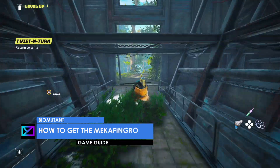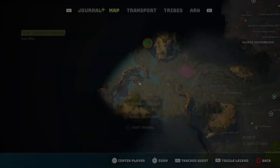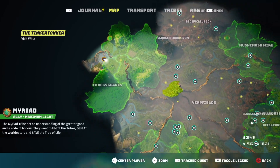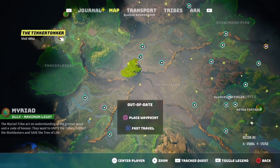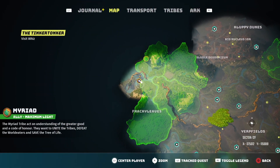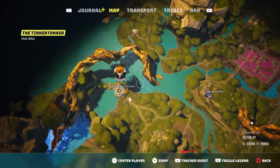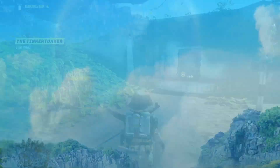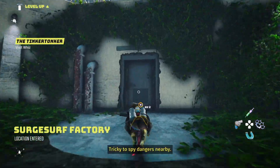Hey guys, welcome back, this is MD and this is how to get the Maker Finger. We're gonna start off with speaking with Wiz, who can be found on the northeast side of the map near the World Eater. Speak with the character and he will lead you to him, but you can come here anytime since it's part of the story and you can do the World Eaters in any order you want.